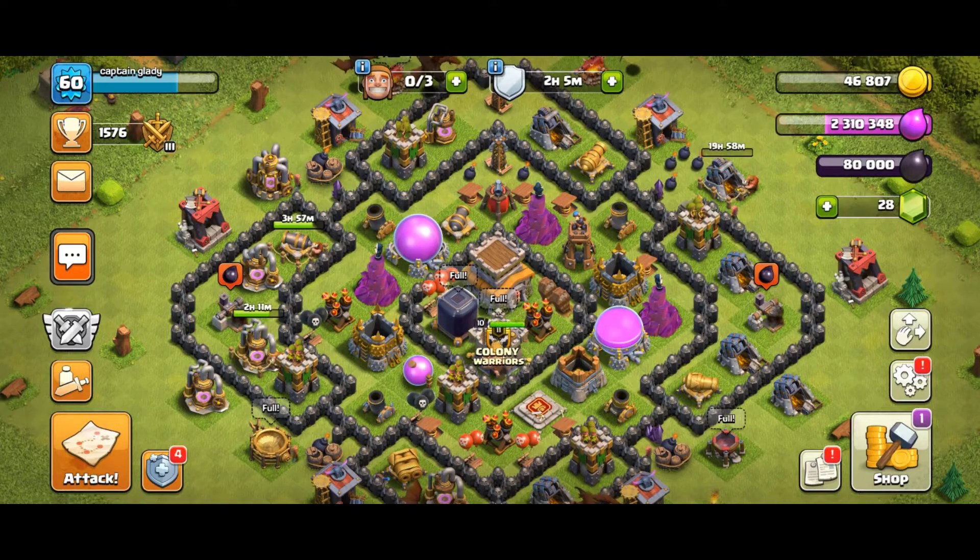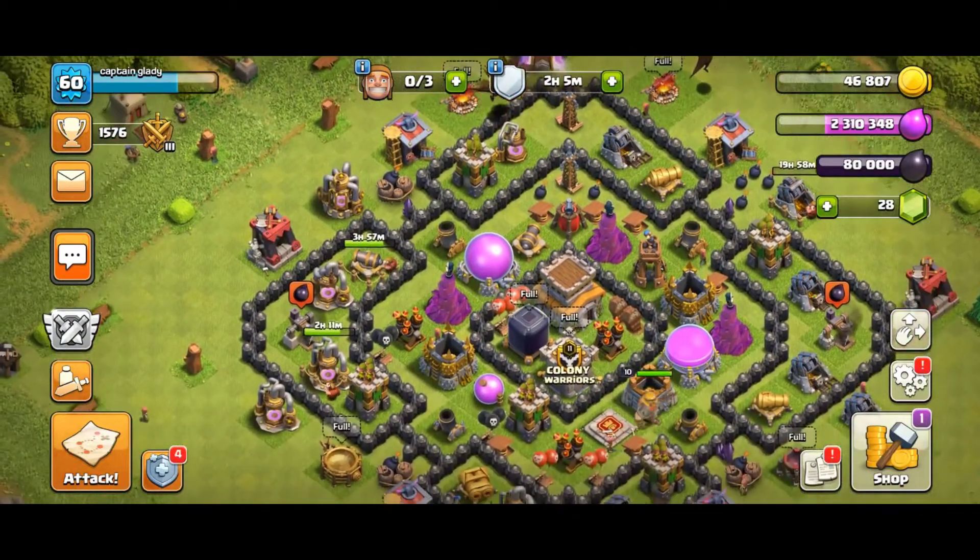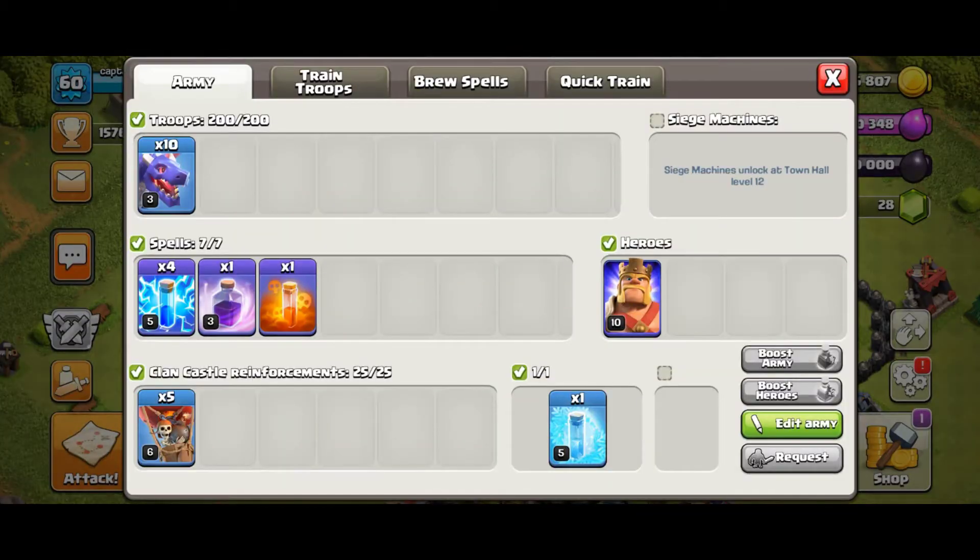In Town Hall 8, there is a dragon that is not a very powerful dragon. Here we have 10 dragons, 4 lightnings, 1 rage, 1 poison, 5 balloons, and a freeze spell. There are 3 troops.